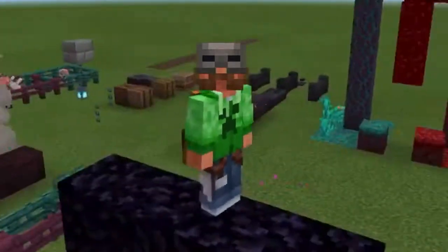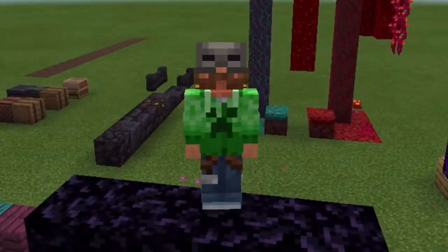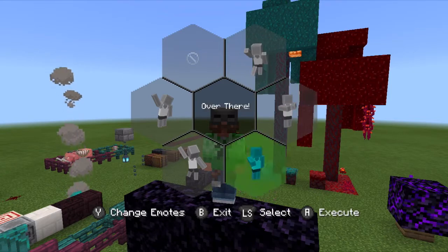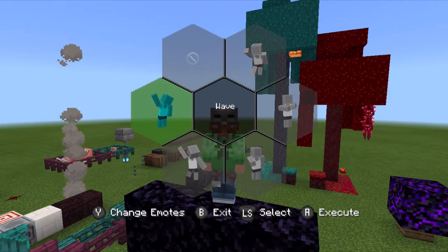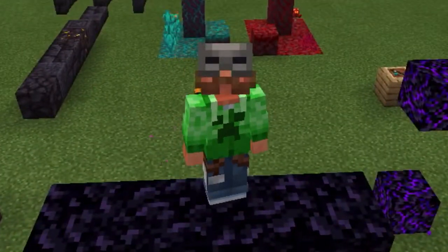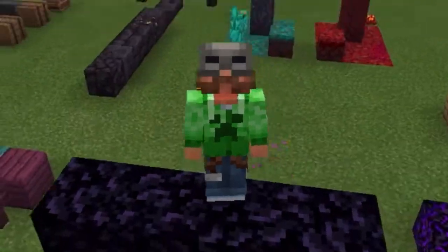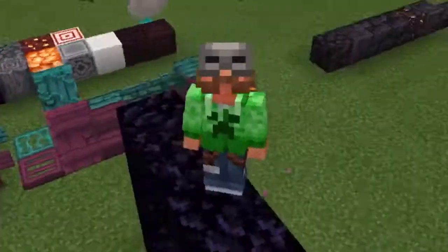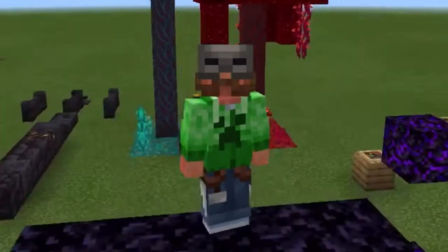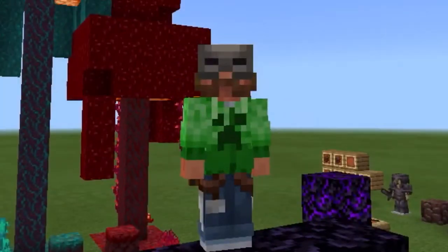Starting off with something I find really funny — they added emotes. There are currently six of them and they're all free, though three need to be unlocked through achievements. You can also gain different clothing items through achievements; that's how I got the furnace mask and the pants, and you can probably guess how I got those crafting pants.